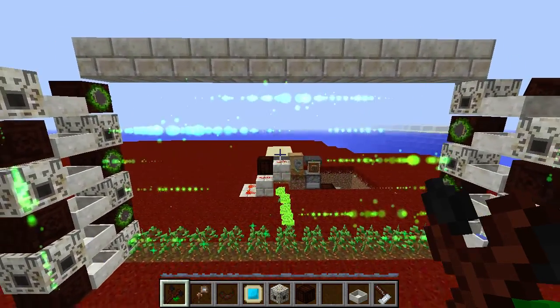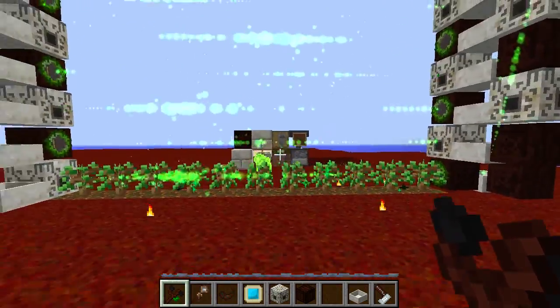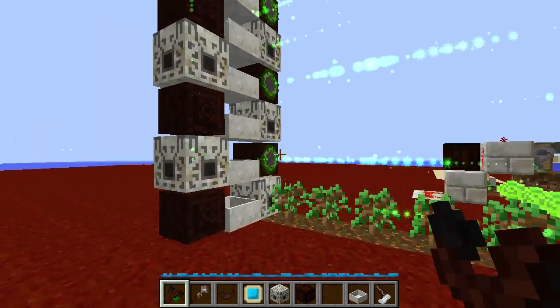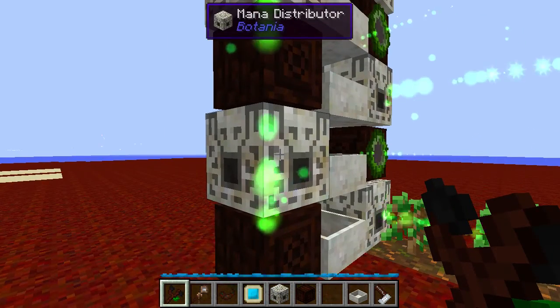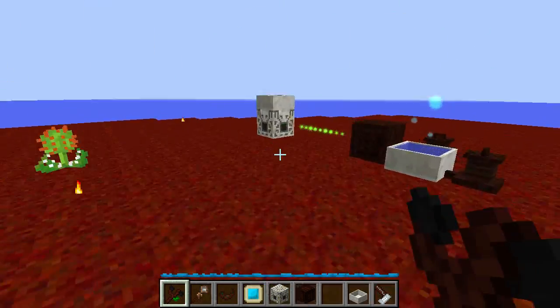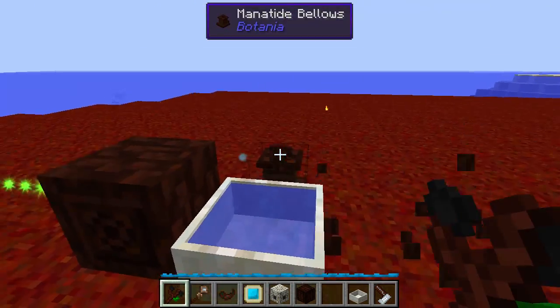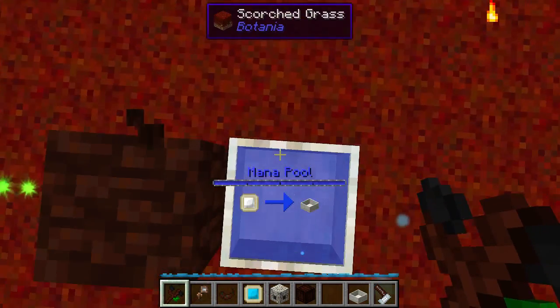Alright, that's it. Hopefully that is everything you need to know on how to build lossless opposing mana spreaders. The reason this works is that mana distributors do not send mana upwards — they only send it horizontally. To demonstrate that, I've built this little mana pool setup here and filled it entirely with mana.